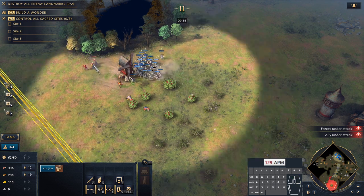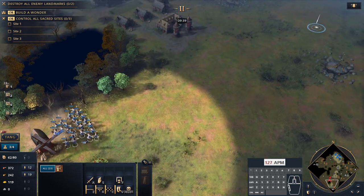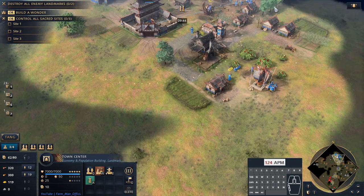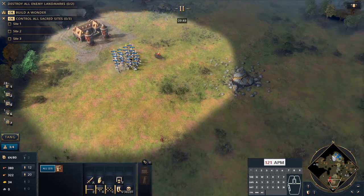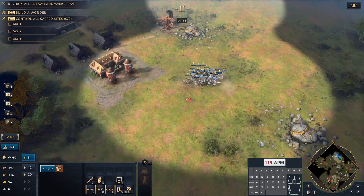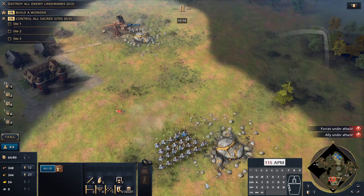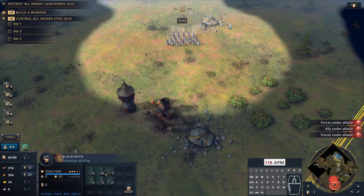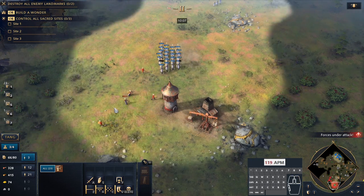This is going to be really bad for our opponent and there's not much they can do because they can't engage — they don't have the military production most likely at this stage. They do have a tower on that gold which is not ideal, but we're getting Siege Engineering from the blacksmith and we'll actually then start to be able to build rams. We've got plenty of wood for rams. We'll discuss an alternative to building the blacksmith in the next section, so stick around — it is very important to remain adaptable to your situation.